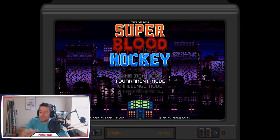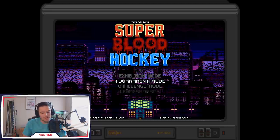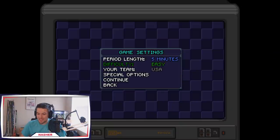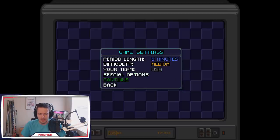We'll play through the bracket and maybe continue this in the future depending on how you guys like it. Let's start on medium difficulty and go with USA. They have some special options — you can actually adjust the volume of blood that spews onto the ice. I'll leave that at 100. It looks like you have to unlock options to change some of those settings.